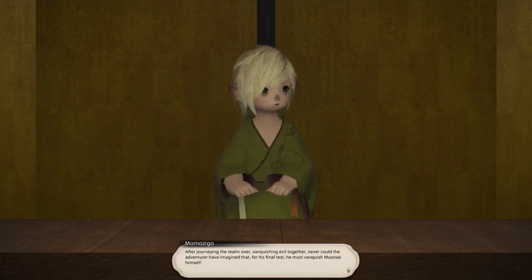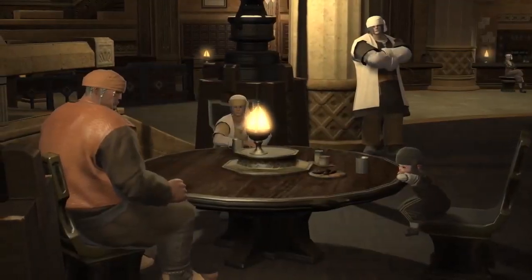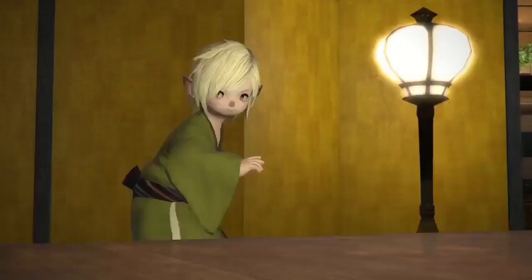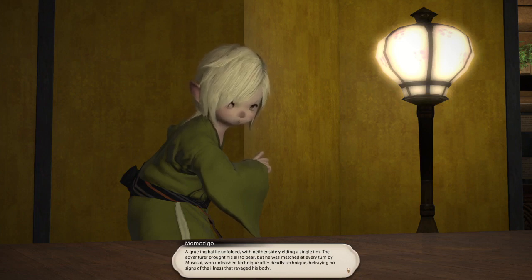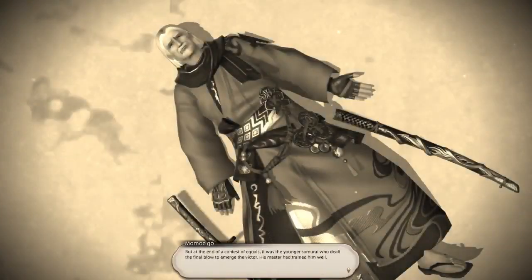After journeying the realm over and vanquishing evil together, never could the adventurer have imagined that for his final test, he must vanquish Musosai himself. Left with no recourse, he drew his katana and faced his friend and master. A grueling battle unfolded, with neither side yielding a single ilm. The adventurer brought his all to bear, but he was matched at every turn by Musosai, who unleashed technique after deadly technique, betraying no signs of the illness that ravaged his body. But at the end of a contest of equals, it was the younger samurai who dealt the final blow to emerge the victor. His master had trained him well.